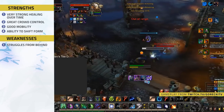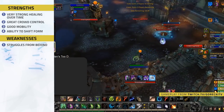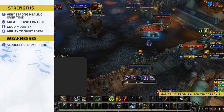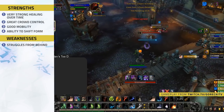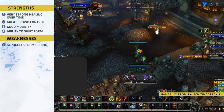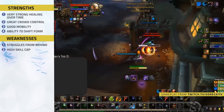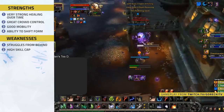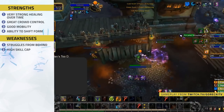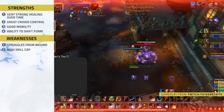Now let's look at the weaknesses. Number one — struggles from behind. Due to a large amount of your healing coming from HoTs, falling behind on a Druid can often mean the end. You need to always stay ahead of the damage, as Druids lack any strong mechanic to recover from when behind. Number two — high skill cap. Resto Druid has a much higher skill cap compared to the other healers. You need to be constantly on the lookout for incoming damage so you can already have your HoTs on the target, and things like shifting before stuns and shifting Polymorphs can often be harder for newer players.